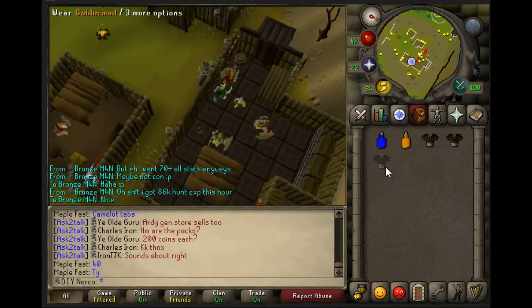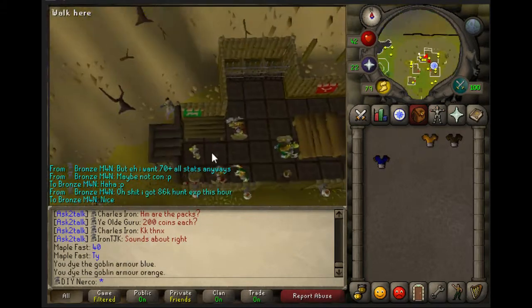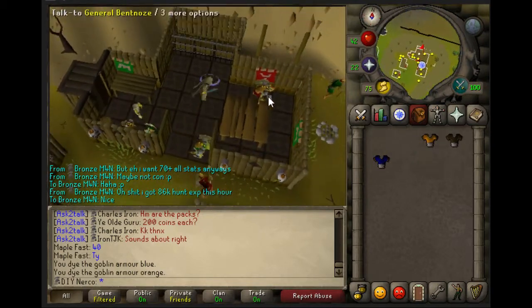Use a blue dye on a mail and an orange dye on the mail. Now we can start the quest — talk to one of the generals.